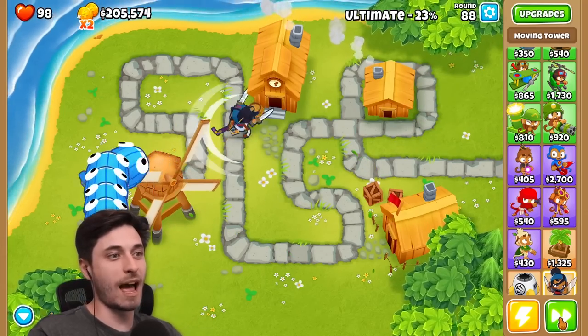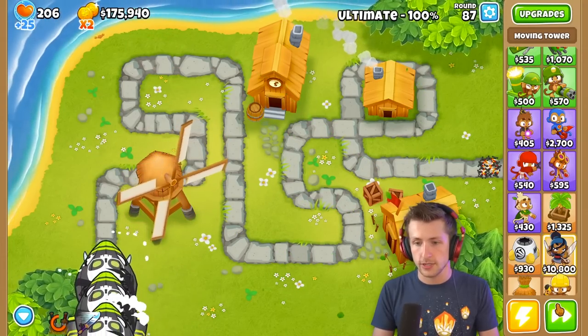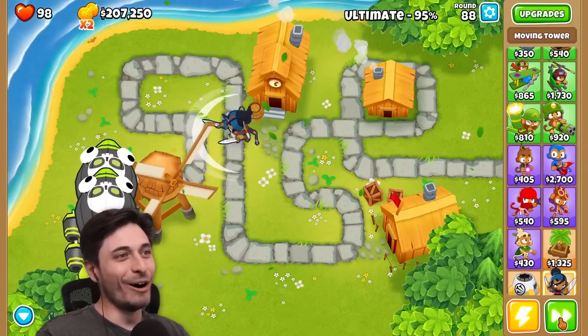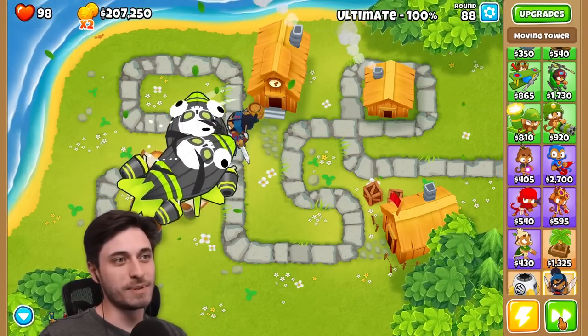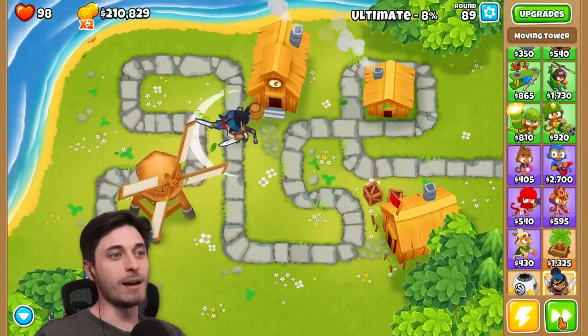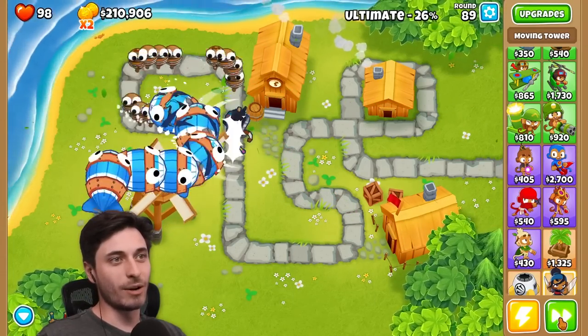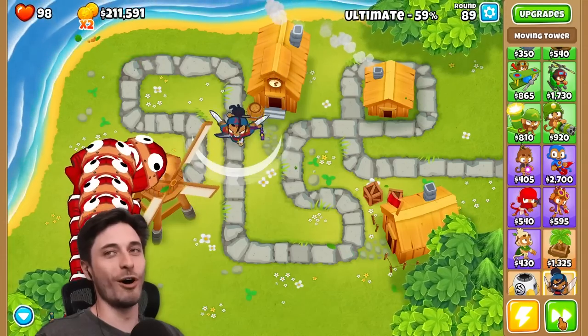I get so many pops — I'm going to start using my ult a little more freely now. The two ZOMGs stacked on top of each other kind of looks like they have green lipstick or something. That's so funny. I'm just going to use it. All right, I am very freely using my ultimate now — it comes back so fast.